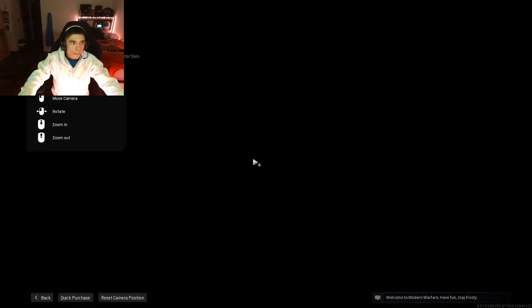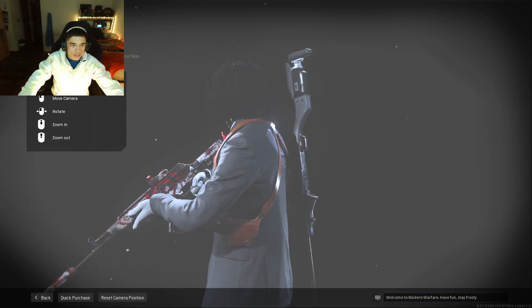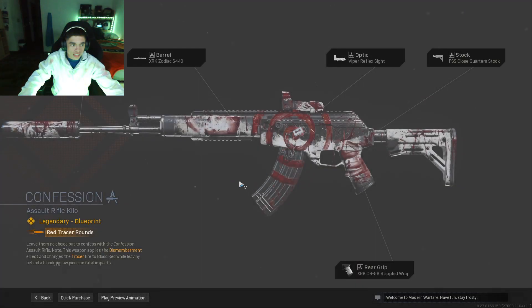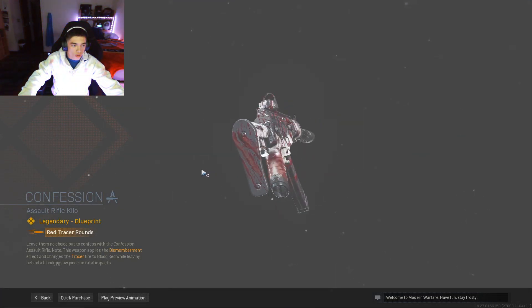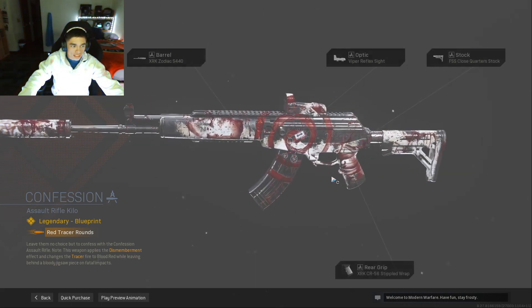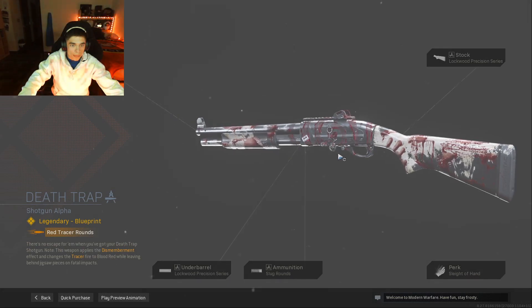So we got the skin — Billy — here we go, looks just like Jigsaw himself. We got the freaking Confession auto rifle. It's pretty nice, I like the skin. It has red tracers around it, so that's pretty dope.